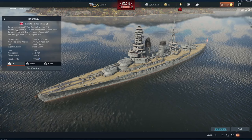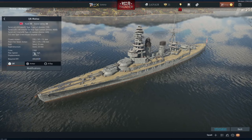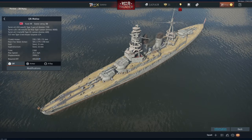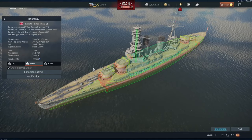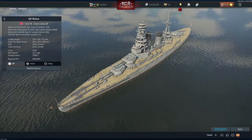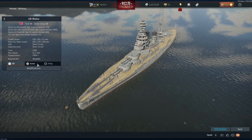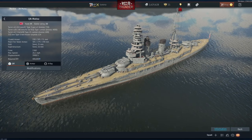It has four twin 410 millimeter guns, so you've got eight guns overall. 410 millimeters means they are 16-inch guns, which makes this the first 16-inch armed battleship in War Thunder. Every other battleship maxes out at 15-inch guns, so hopefully this opens the doors for 16-inch armed battleships like the Iowas, the North Carolinas, and the British Nelson class.